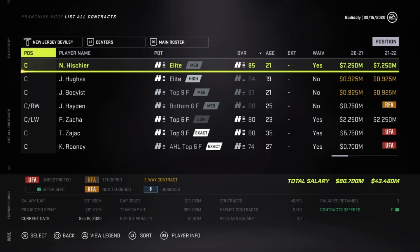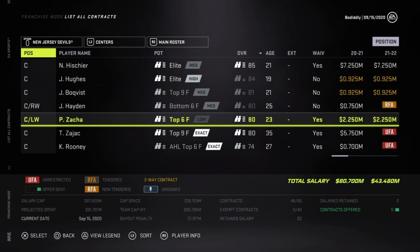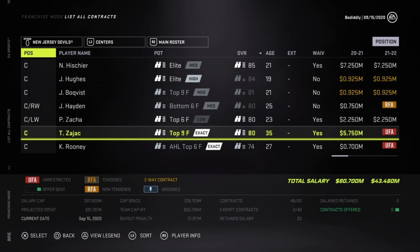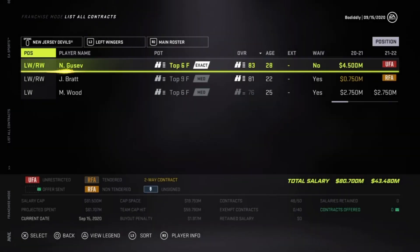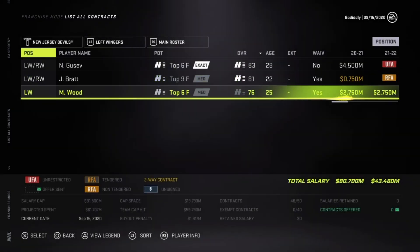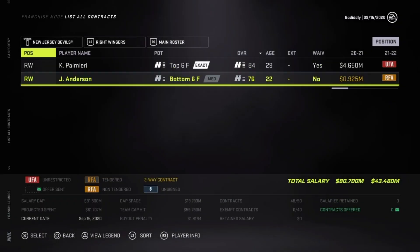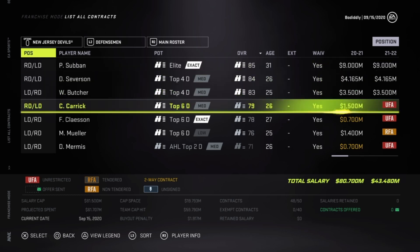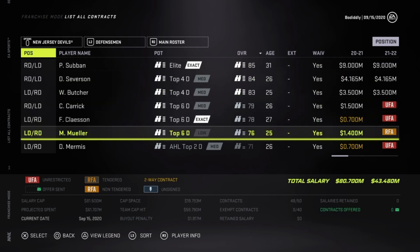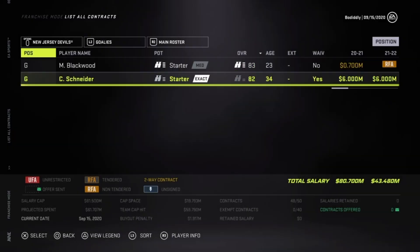Next, we have the New Jersey Devils. The Devils have been abysmal since losing the Cup to the Kings in the 2011-2012 season, though it has helped them stock up on a bunch of young talent over time. Travis Zajac is the old man on the team now, and guys like Hischier, Hughes, and Bratt are the future in the Garden State. P.K. Subban is another veteran leader on the team, and they're going to need that leadership to help bring along their three top 20 picks in this past draft.